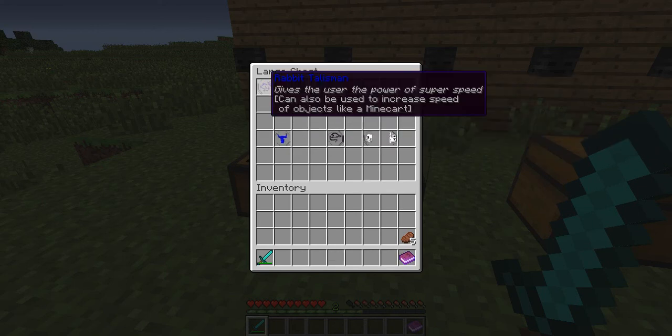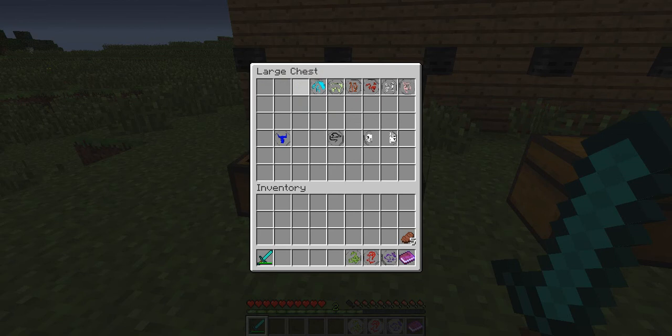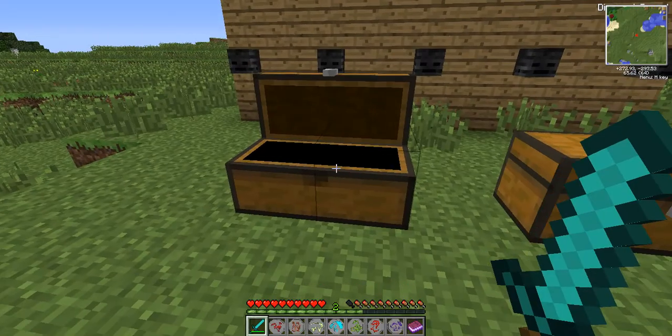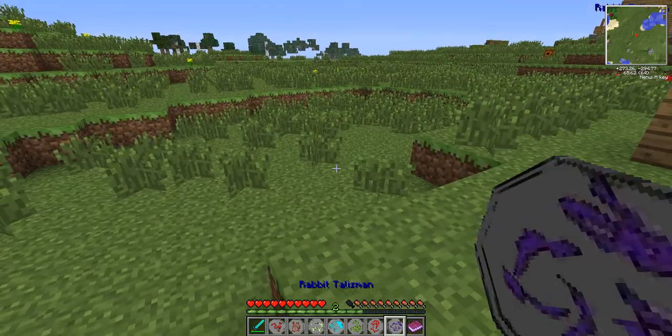So let's start with the smaller talismans. I've got the rabbit, the dragon, the snake, the horse, the sheep, the monkey, and the chicken — or the rooster. Let's start with the rabbit.